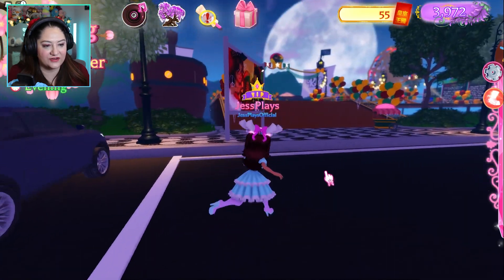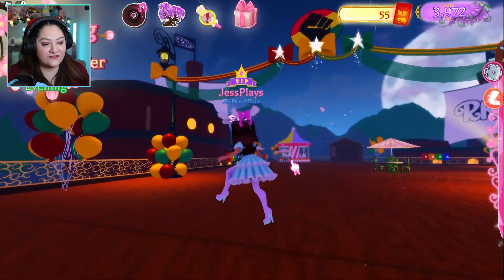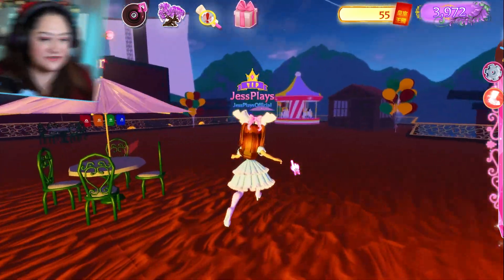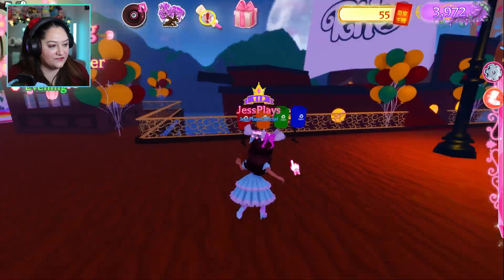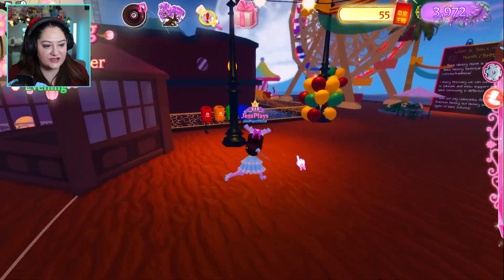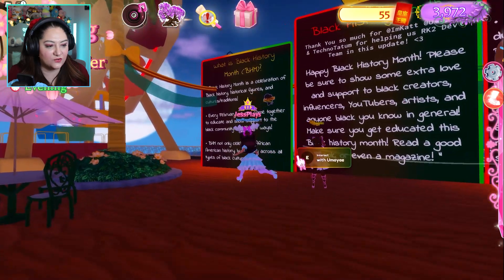It looks like there's a pier over here. Let's see what's at the pier — this is gorgeous. They've got all the Black History Month colors and banners and everything. I love this. I want to see if there's a quest or something we can do that pertains to this. There's loads of historical content about it. It's very cool.